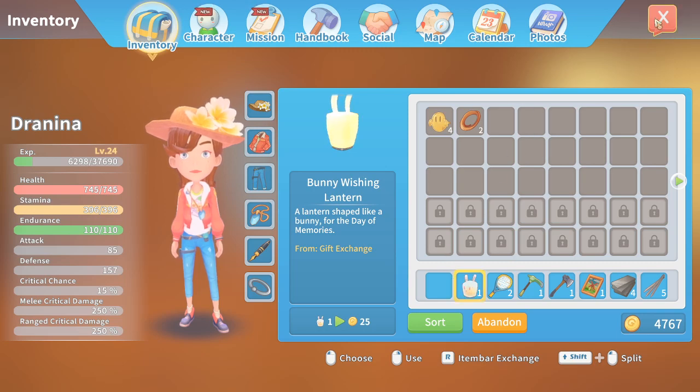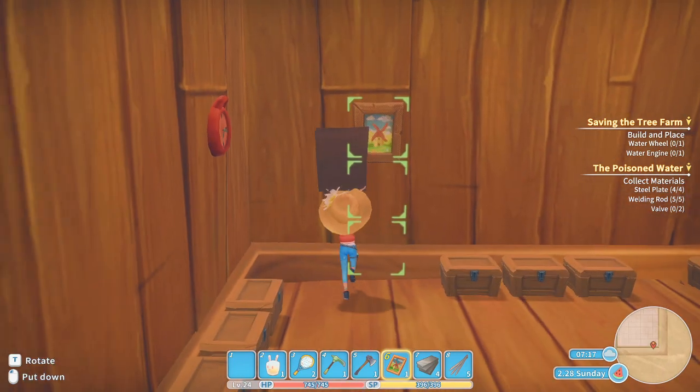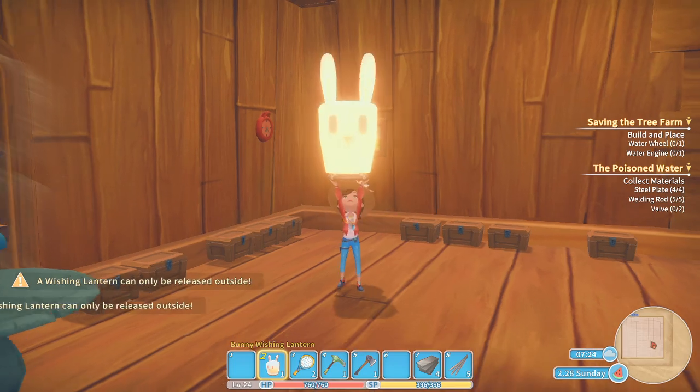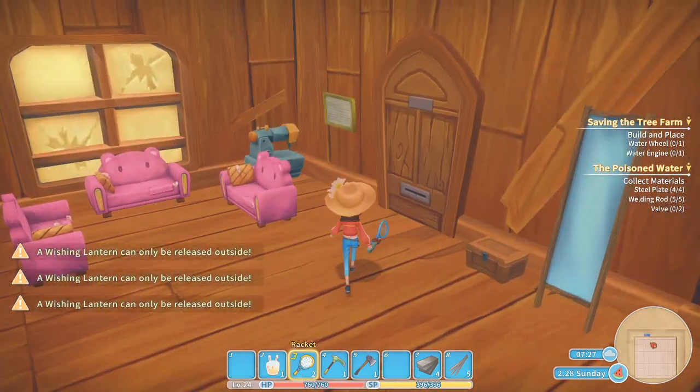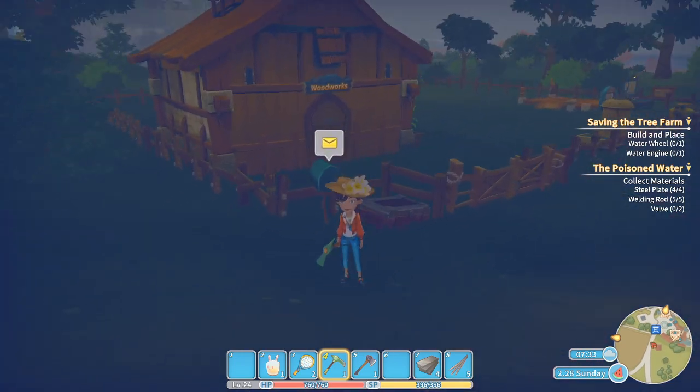I'll put you in here. I just thought I would be able to... there we go. Oh, it can only be released outside — that's a shame. And I think it's just going to fly away. Is it not? Can I use something to tie it to my fence or so?